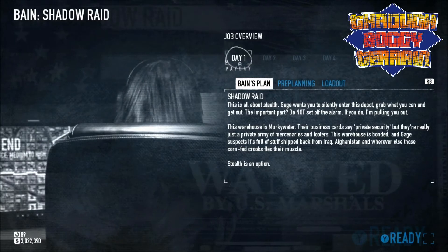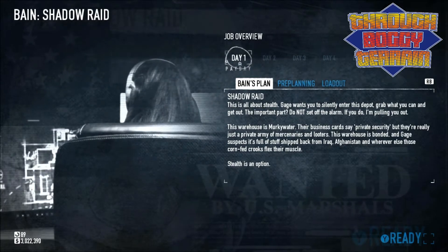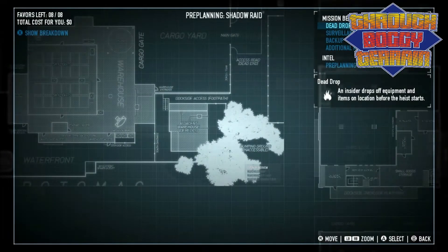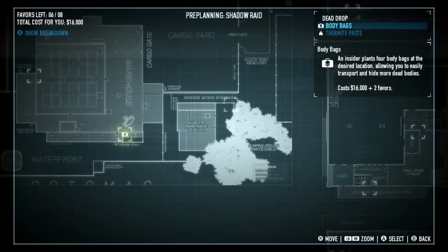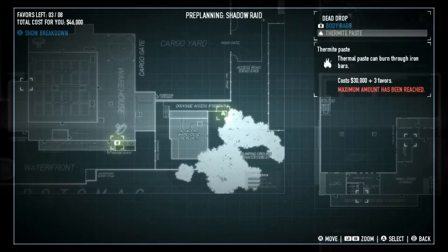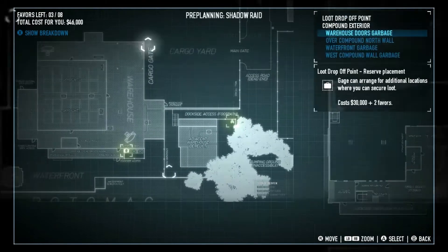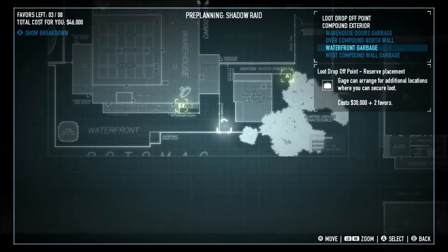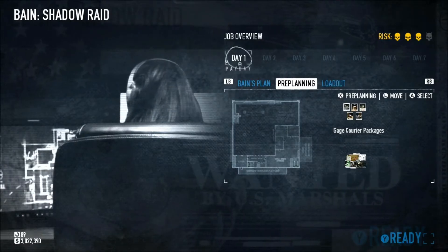I'm going to talk you through exactly how to do this. So under the pre-planning, what you want to do is drop body bags just there, and you want some Thermite just there. You also want an additional drop-off point just down here. These are all things that just make it a little bit easier for you, make it much more doable.